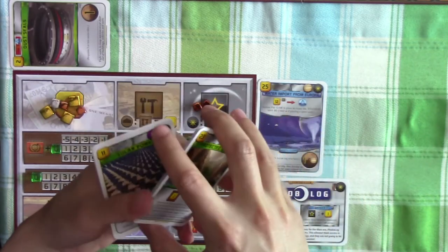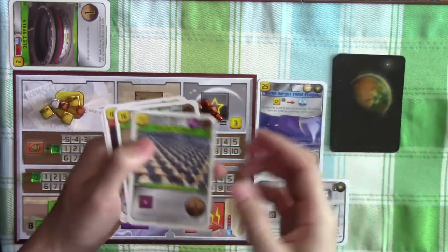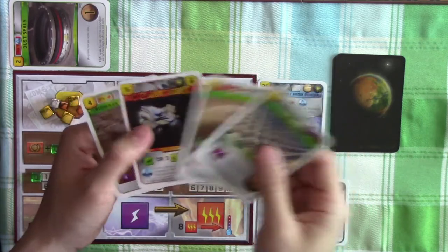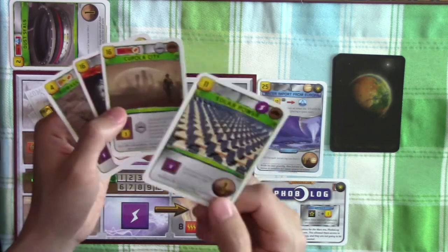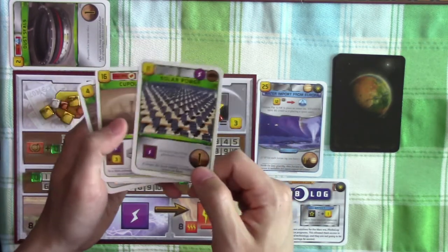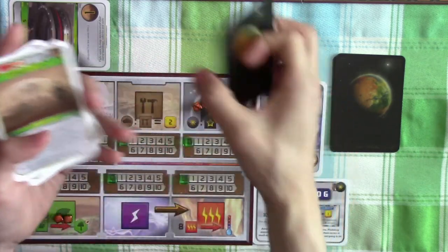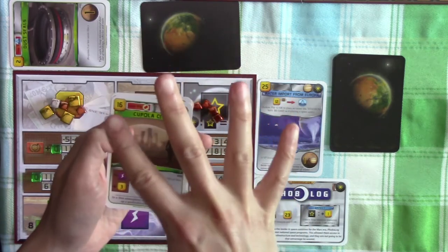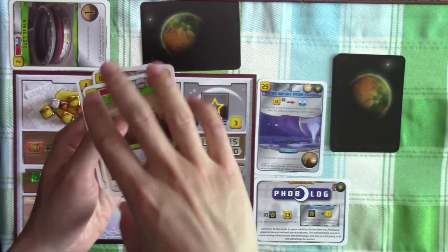Right now we're not thinking about what cards we should get, but what cards we want to prevent other corporations from getting. I don't really like any of these cards, but I'm just going to keep Solar Power for that one extra victory point we might obtain. This is an even-numbered generation — Generation 4 — so we pass cards clockwise to Helium and receive cards from Saturn Systems.